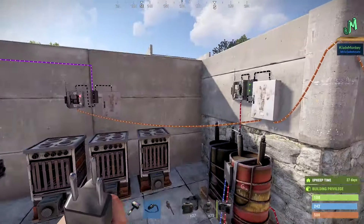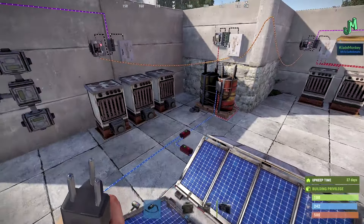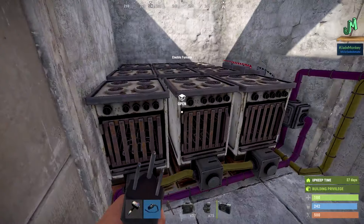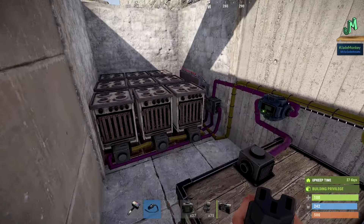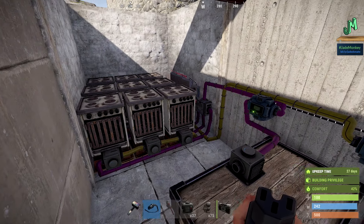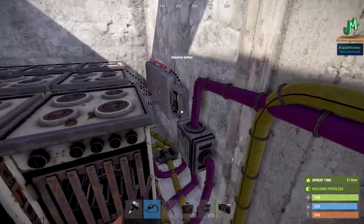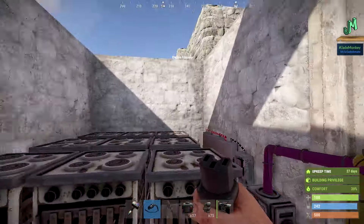Same idea as before — we've just got this split up into two blocks. Once you learn this modular approach, you can start to stack things into larger groups. This is a nine-furnace setup in a one-by-one half-high space. This can cook 18,000 metal fragments in a little bit under an hour and ten minutes. That's crazy, and it uses just under 30 power units. Look — boom — you're cooking. You can have a whole other tray of this above, so you can have 18 furnaces total.